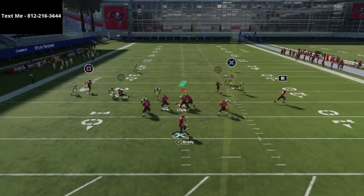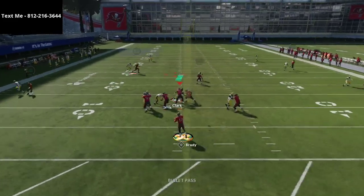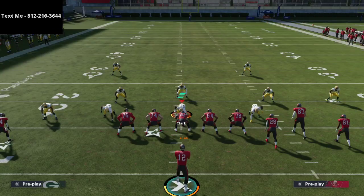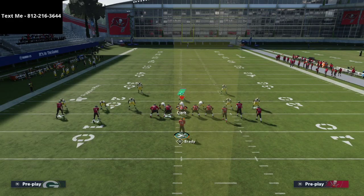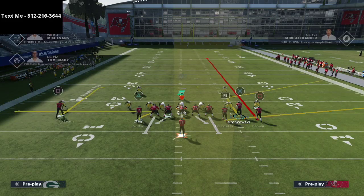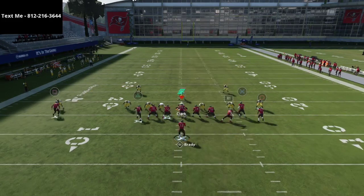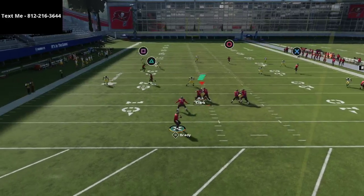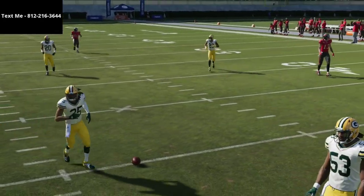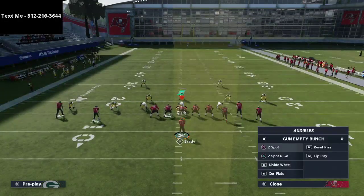On z spot, the route to Mike Evans is similar to flood but deeper — a really deep in route. If they're running mabel coverage, which is common against any gun bunch set, this route gets wide open. Even if I threw that a little late, you can see how open it gets depending on the other routes on the field.